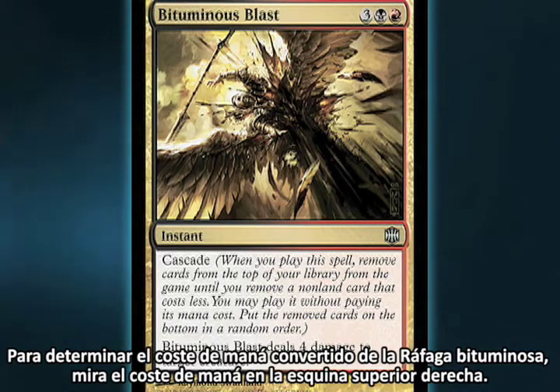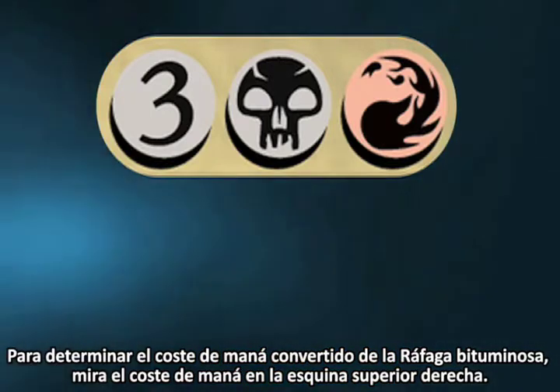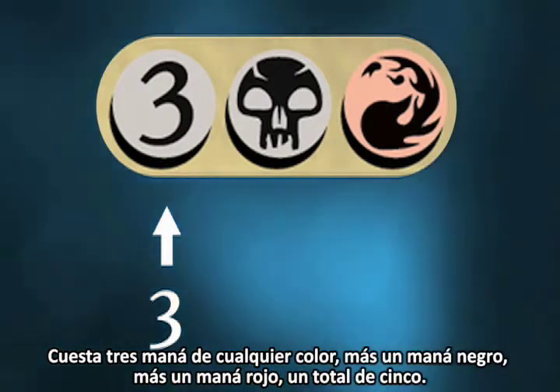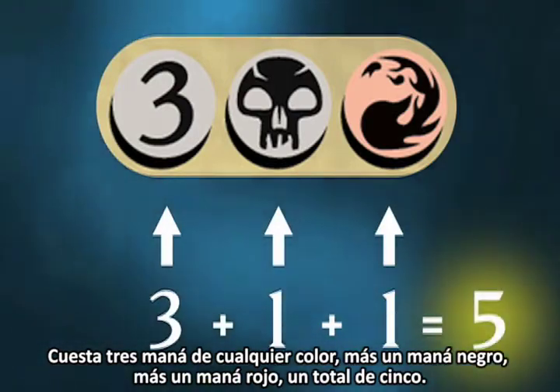To determine Bituminous Blast's converted mana cost, look at the mana cost in the upper right corner. It costs 3 mana of any color, plus 1 black mana, plus 1 red mana, for a total of 5.